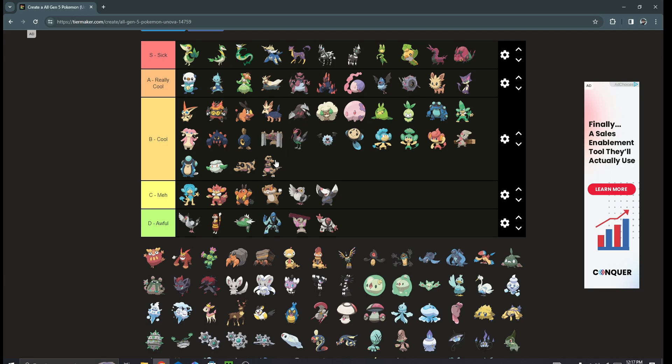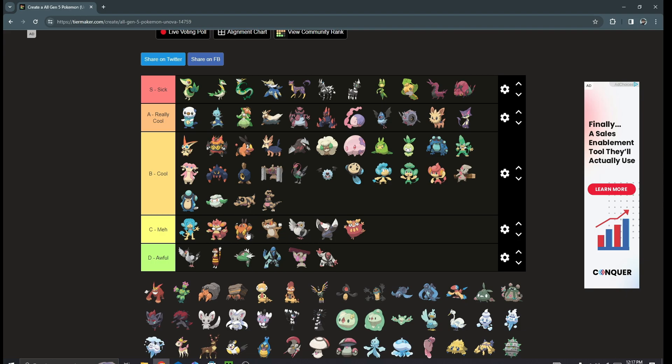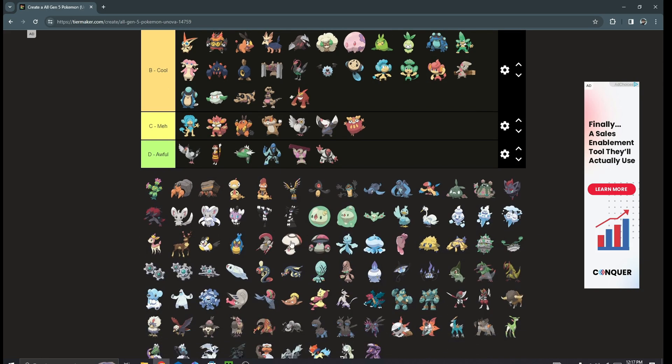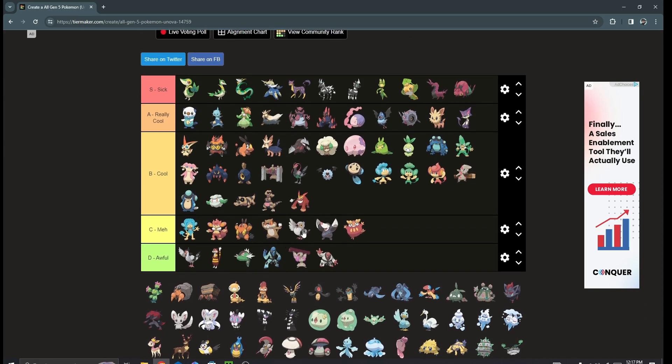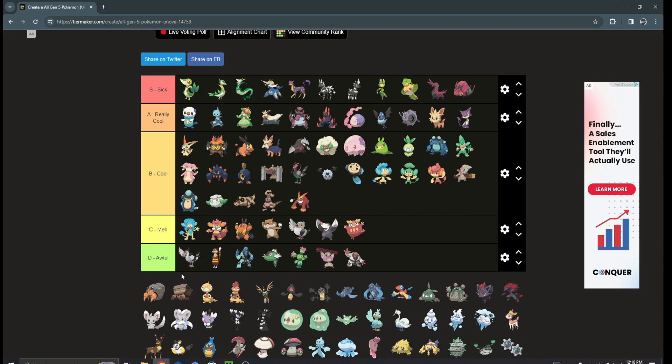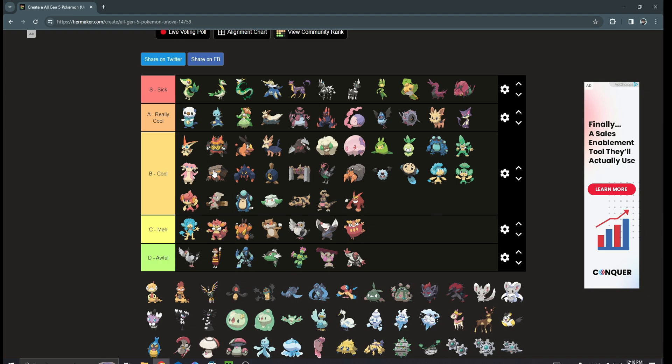Next we have Darumaka — I don't really care for Darumaka, kind of meh. I think Darmanitan is a cool design, definitely low on the cool designs tier, but it's cool. Maractus I'd put in the awful tier. The Dwebble/Crustle line is cool with an interesting typing — it gets Shell Smash so it can be threatening, but it's so slow. Dwebble is really cute. Crustle is a cool design, going high B tier.